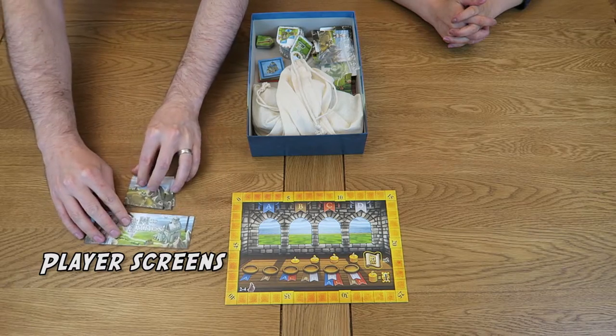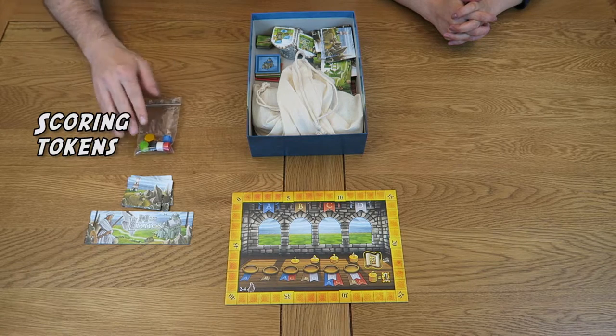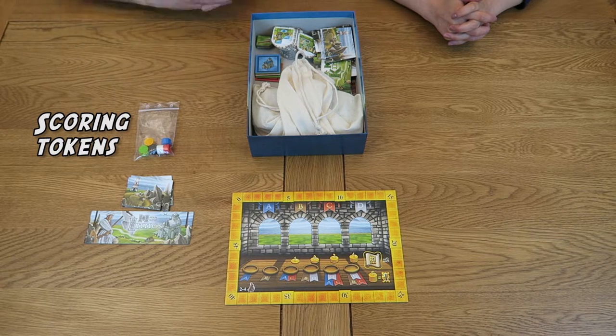Isle of Skye can be played with up to five players. Each player will receive a coloured player screen that will indicate which clan you're playing as that game. Each player will also be given a matching coloured scoring token to keep track of your points. There's also a black one of these that will be used as a round marker. Finally, each player will be given a coloured clan castle that will act as the starting point for your new kingdom.